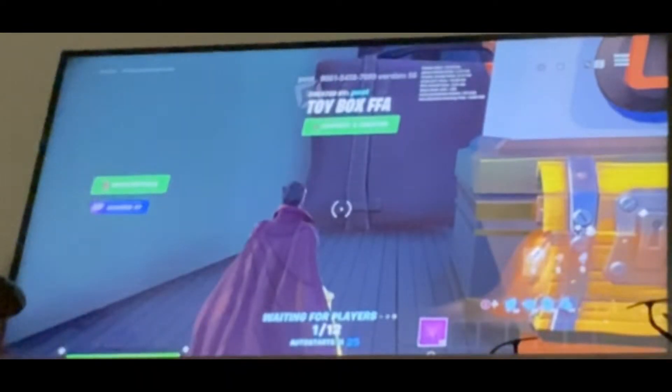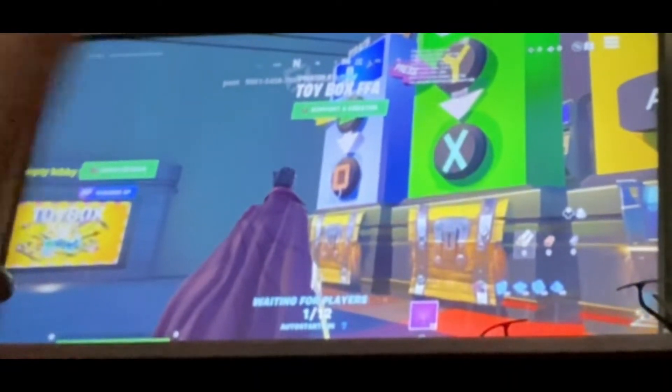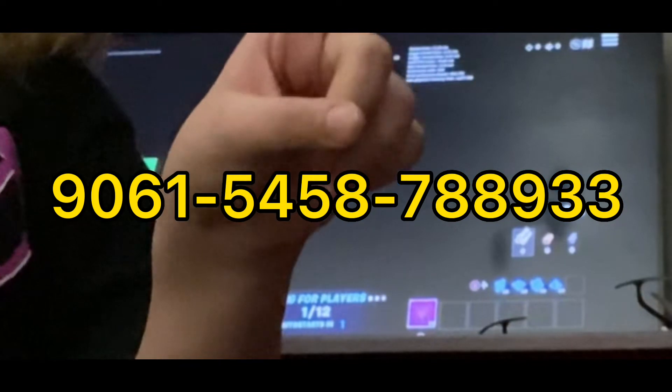So this is called Toy Box FIFA. And this is the code right here. So put that code in on Fortnite in creative, or just in the lobby when you first come in the game.